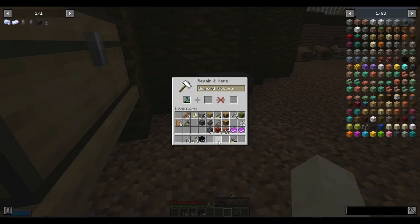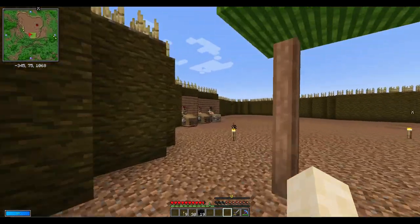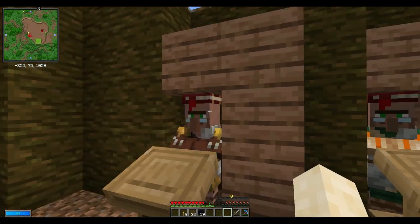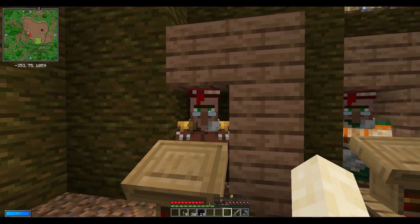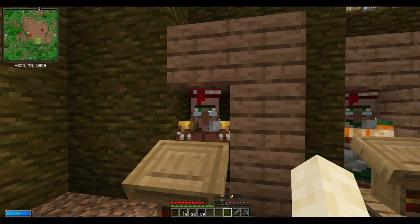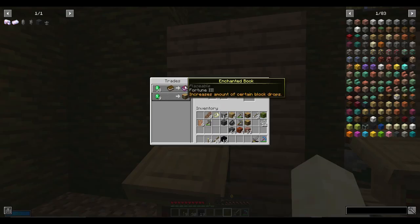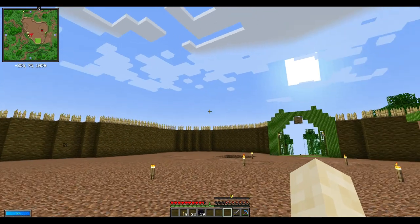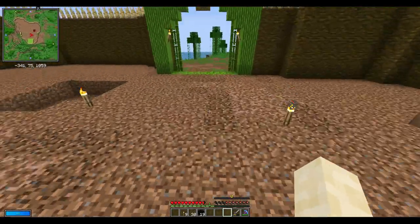After what took me a painfully long time and spending quite a bit on Fortune, we finally have a Mending and Fortune pickaxe. Managed to keep Mending first. This villager annoyed me so much - I would find Fortune 3, had it for 13 emeralds, it reset itself. Then managed to find one for a reasonable price. It's not the best but I'm tired.